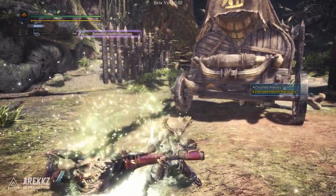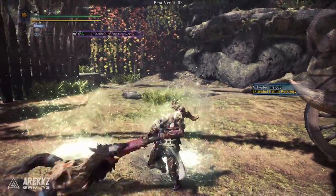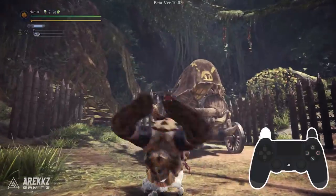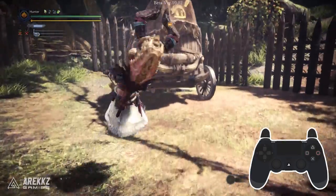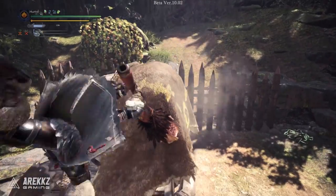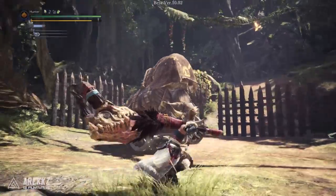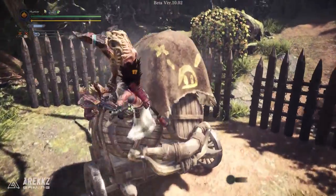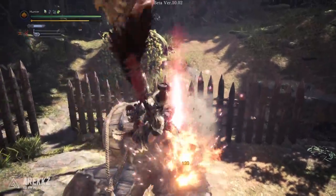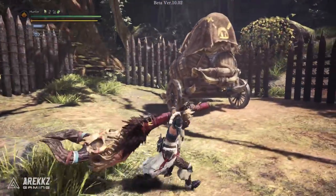Those songs will vary from horn to horn, and since we only have access to one horn in the beta, we can only test out one right now. Outside of that, you have your clutch claw attack — holding down L2 and pressing circle to fire your clutch claw will let you grab onto the monster, and you can then press triangle to perform your weapon-specific attack. Doing this will apply a weak spot to the monster. The Hunting Horn is a heavy-hitting weapon, so placing a weak spot and honing in on that location for massive damage is a great asset.